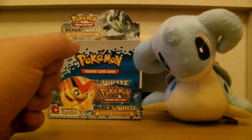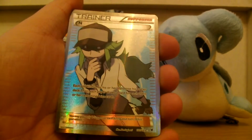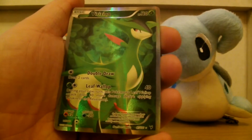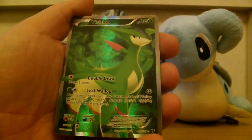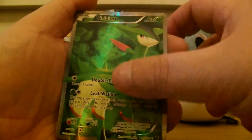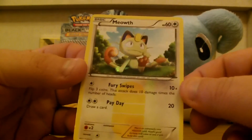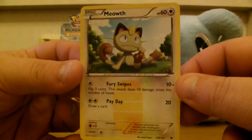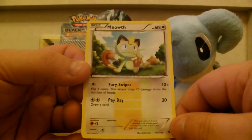And then we move on to the ultra-rares. We have the Full Art N, which is lovely, very cool. We have our Verizion — it's just beautiful, standing very proud. And then, best of all, the Secret Rare Meowth. Just see that shine on it. I do love the pattern of its crest on there. That's quite cool.